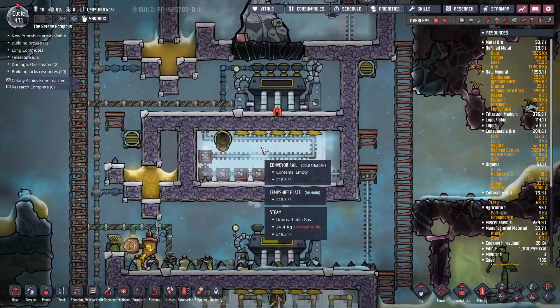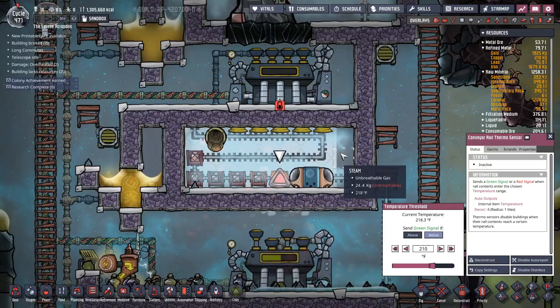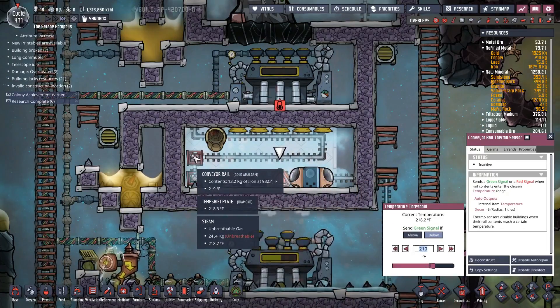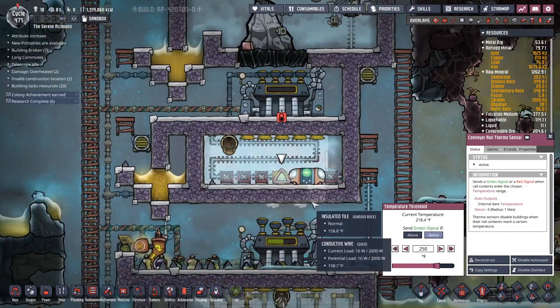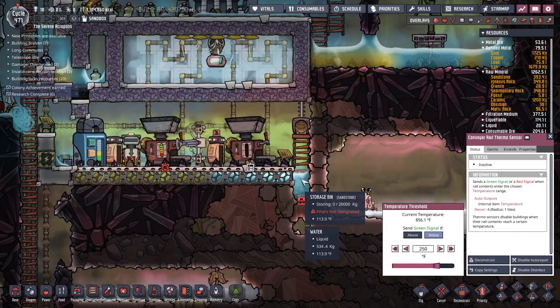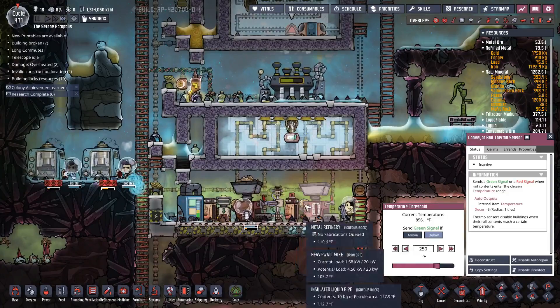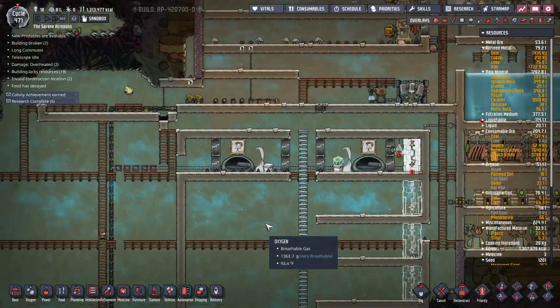We have now reached steam status in here — 218 degrees! The problem is the heat is not enough to be deleted and it's staying at 218 degrees. What if we go down to 250? I just don't want this to get into a situation where it starts boiling.